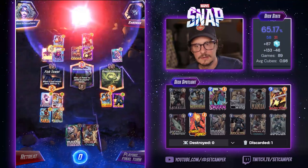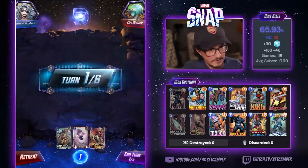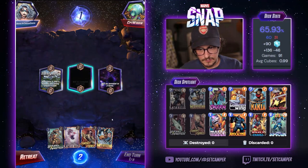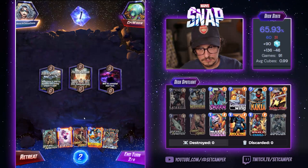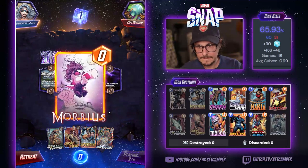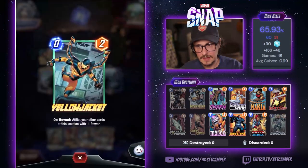Doesn't have Dracula. Cheeky cheeky! Are you a conspiracy theorist with me? You get different matches based on what you're playing? Starts with the highest power — Morbius has some potential to have the highest power. Wants to give me a rock real bad. Oh wow. I don't know what this deck is — Cerebro? Vulture.